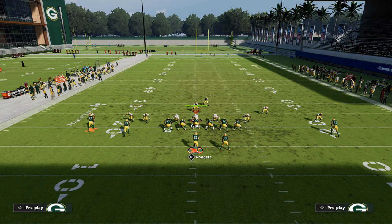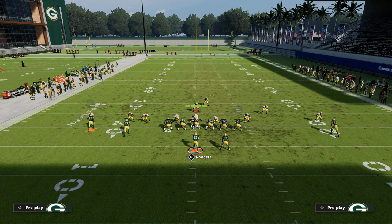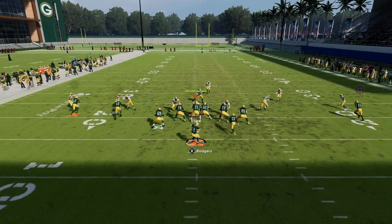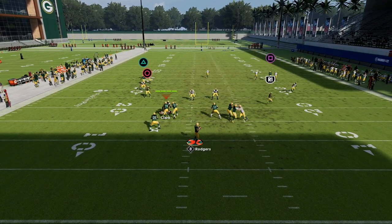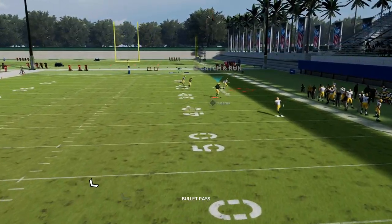Next, I like to hitch the inside slot — a lot of double-middle defenses are going to struggle to guard this and it has great playmaker potential wherever the user goes. Then for the running back I'm putting him on an out route, so you have a simple high-low to the right. The running back route will beat man, Adams will beat man, and you can playmaker the hitch to get it open against man as well.